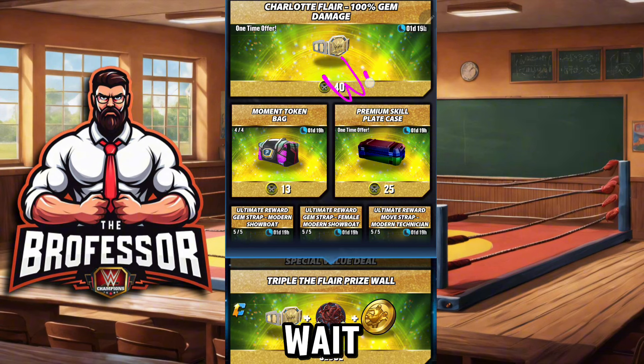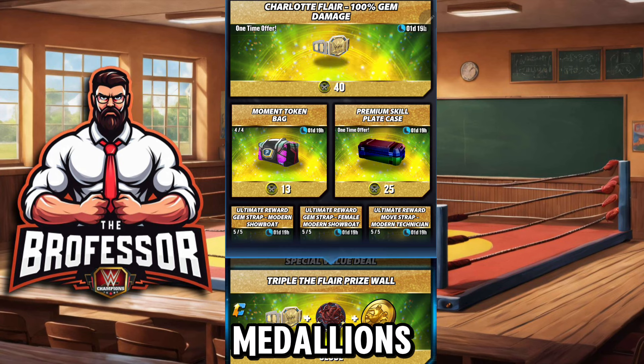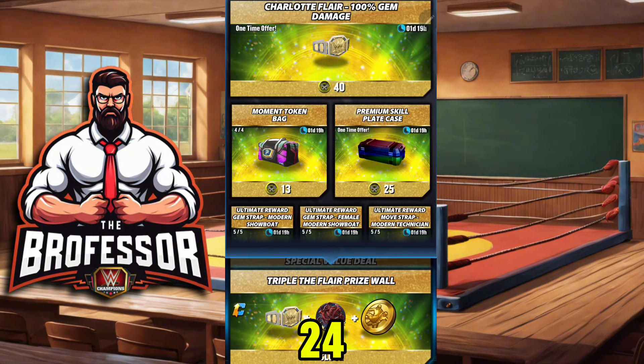Last but not least, wait until all the events are done so you have all the medallions you can possibly get. And speaking of medallions, number four: check the portal on the ruby market, because there are ones in the ruby market you can get — up to 24 more if you have extra rubies. Head to the flash market on the portal as well. Big shout out to Scott Go Blue for the help with that.